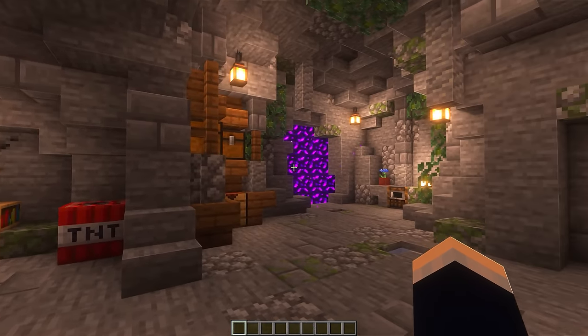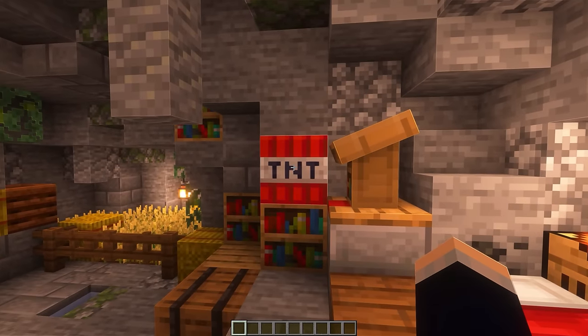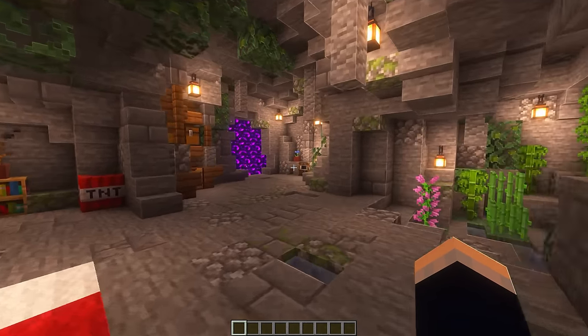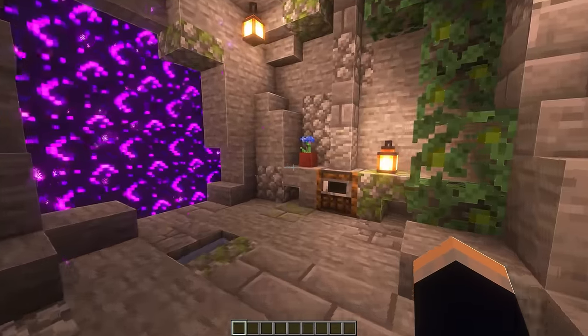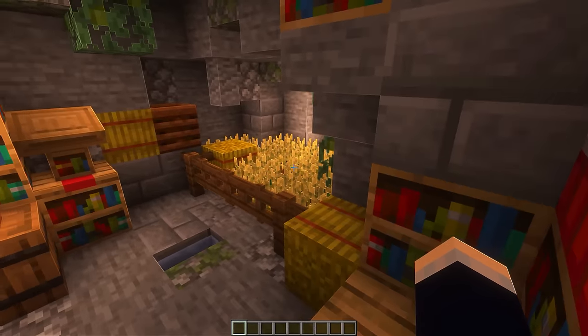Next up, we have a cave base design. This one is actually a very old build, and I know that because I have TNT blocks in here which turn into little crates in the Stay True Texture Pack, which is the texture pack I used to use a very long time ago when I first started out. We have a little bit of a cave base - a lush little design. We've got a nether portal, a single smoker, storage, enchanting, crafting, and farms. That's it.